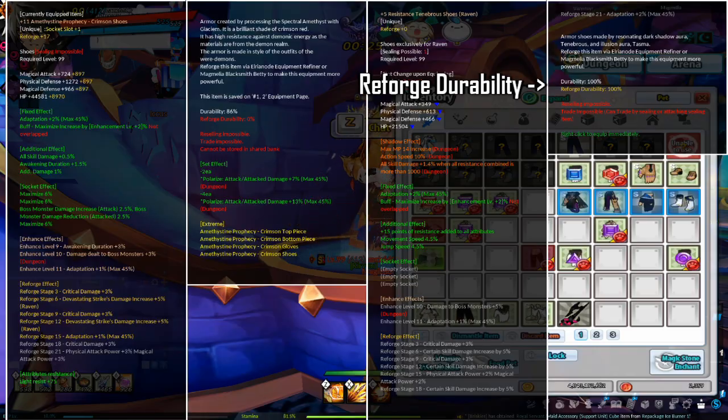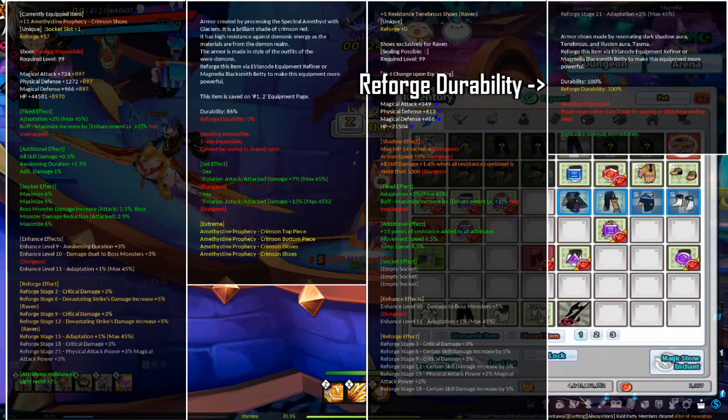Similar to Rigormoor armor, Tenebrous armor has reforge durability. Every piece starts at 100% durability. Every time you click reforge, your armor will lose 1% durability. To restore durability, you need to use a Blessed Chlorite Seed.